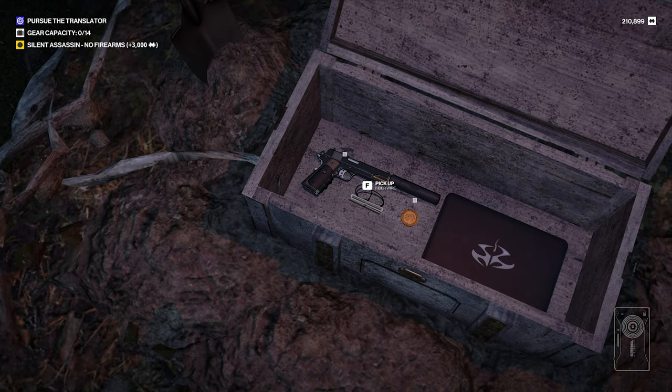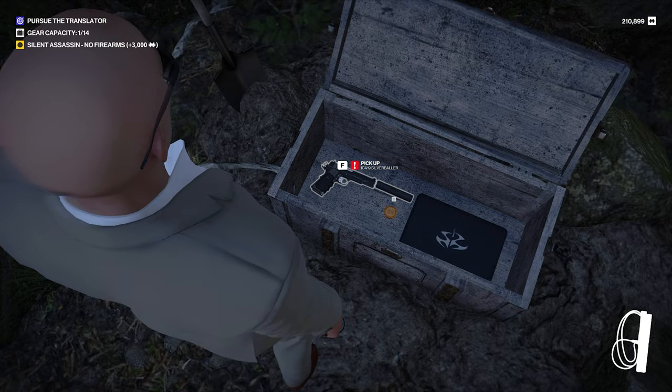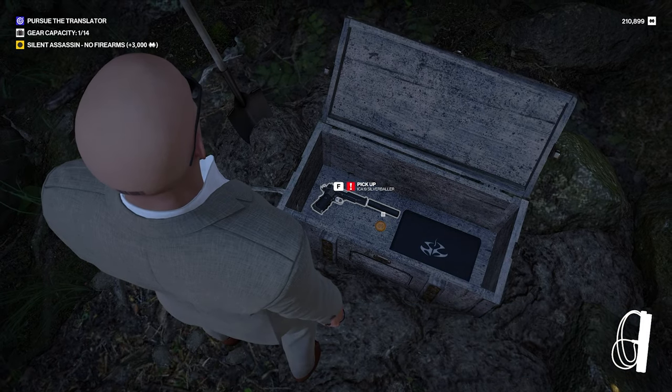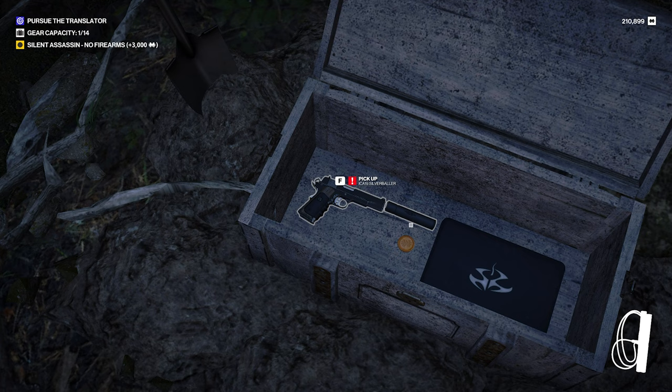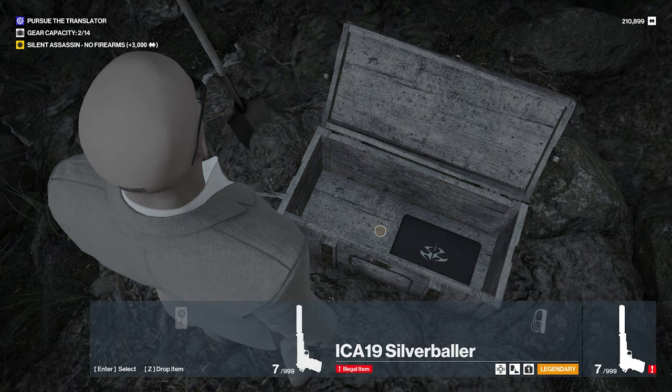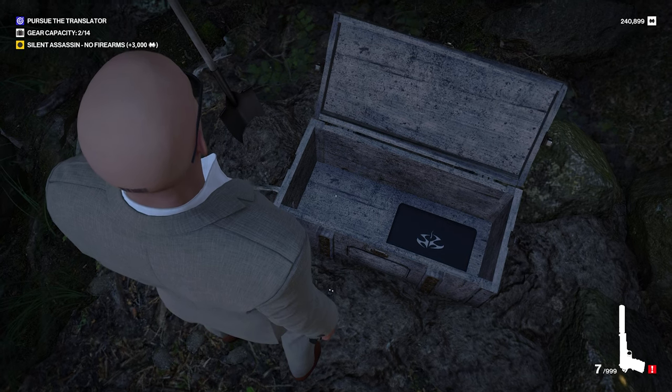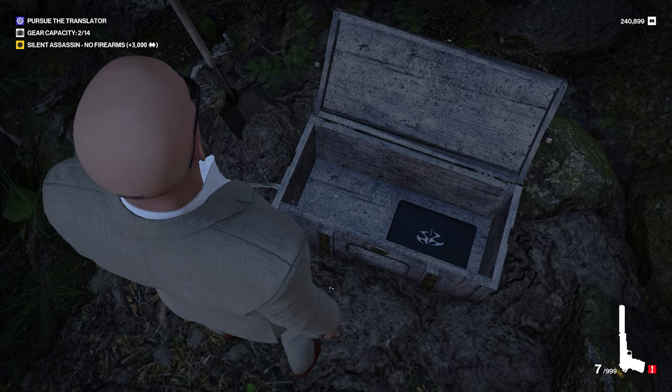Oh man, look at that — fiber wire! Finally, the actual fiber wire. Yeah, this is the epic fiber wire, so if you didn't unlock it yet, you will get it here. And I see a Silver Baller — this is the actual Silver Baller legendary weapon. That is fantastic.